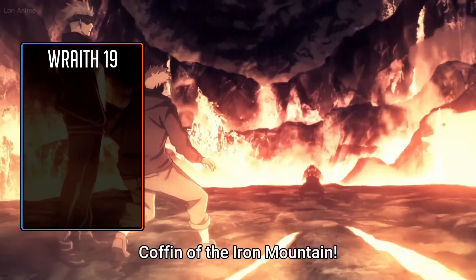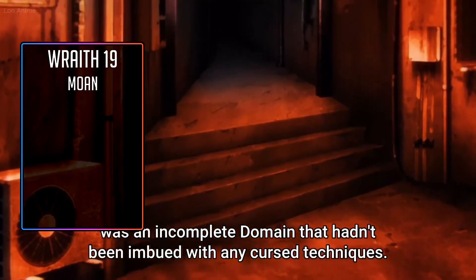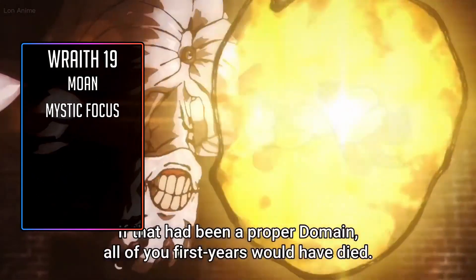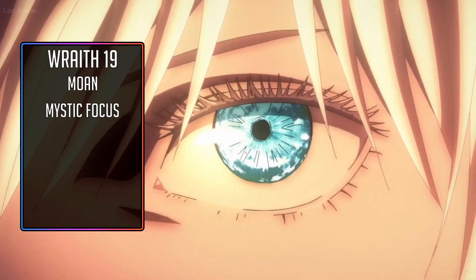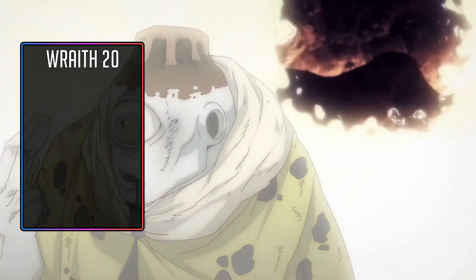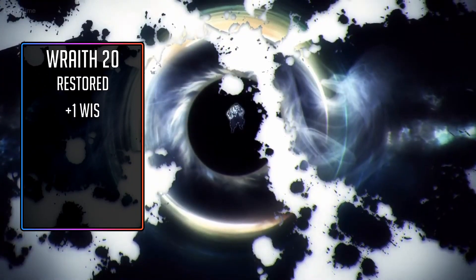Nineteenth level, Unbodied Wraiths gain another Wraith Haunt — you'll take Moan. I'm not going to tell you what it does; I'll leave that up to you to look it up yourself. The feat at this level will be Mystic Focus — you do have some combat talents, and since you're using Yuji's, technically you have two martial focuses, and now you can spend a spell point to regain martial focus. Twentieth level, Unbodied Wraiths gain the Restored class feature — you no longer take damage for being outside of your host, and you can manifest a physical form for any number of minutes per day. You don't care about this either. The stat increase at this level will be plus one Wisdom.